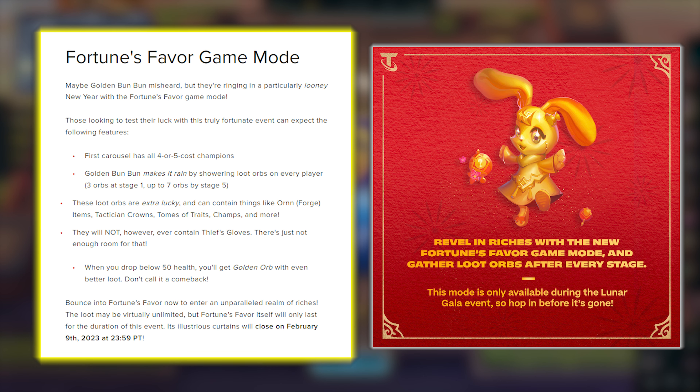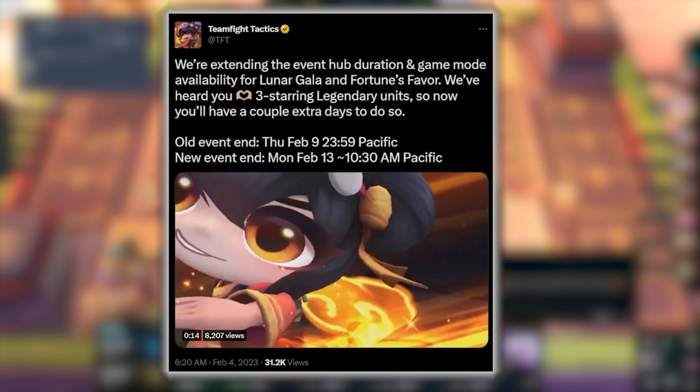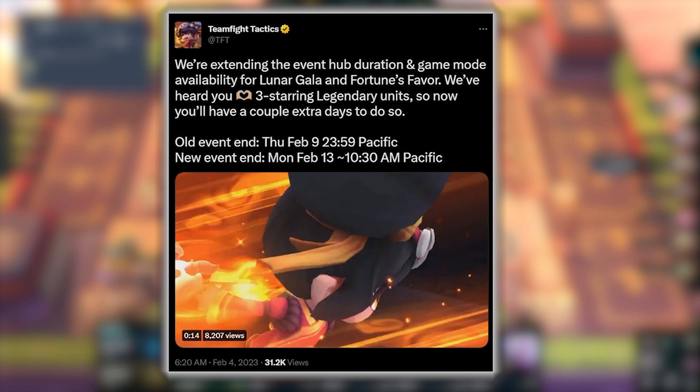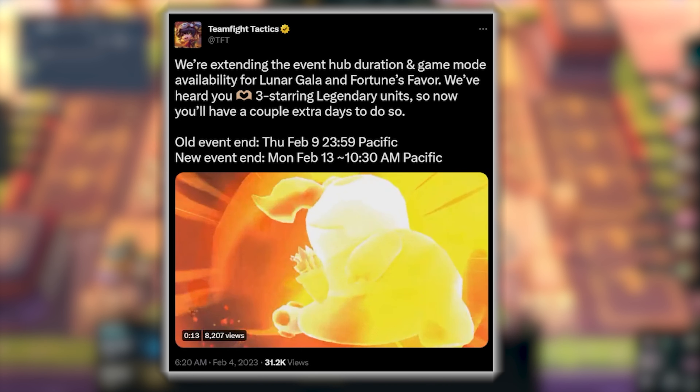I highly recommend playing Fortune's Favor to complete your missions, as you get quite a bit of extra loot and the first carousel has either four or five cost champions, which will really help you later in the game. The article shown on screen said this mode was available until the 9th of February, but while editing there's been an update saying the game mode is extended until the 13th of February, which gives you a little bit of extra time to play.